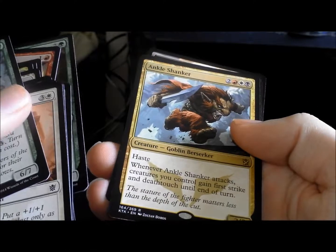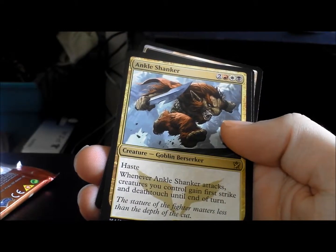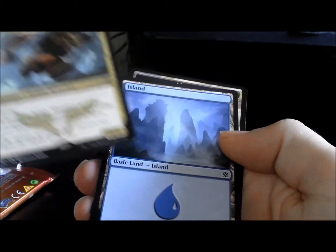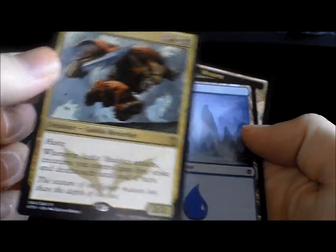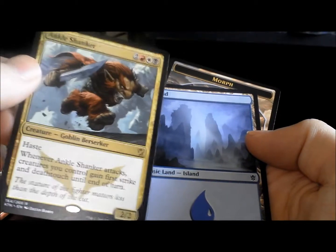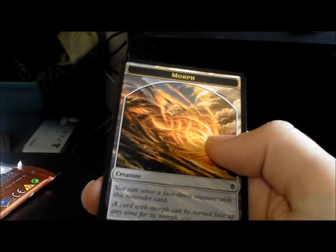Jeskai Guard Captain — ooh, a rare! It's an Ankle Shanker! I saw him in the intro deck that you can get with him in it. Ankle Shanker, that's hilarious! Awesome. Island and morph.